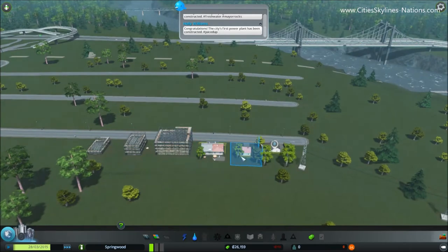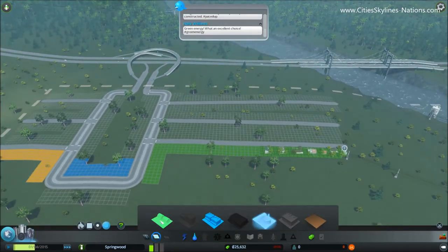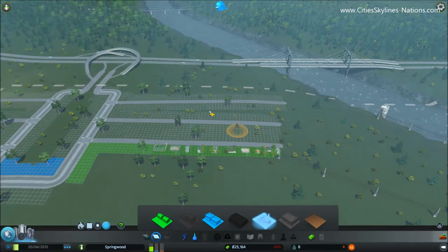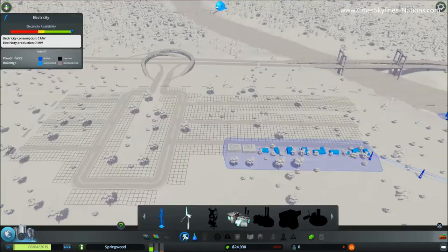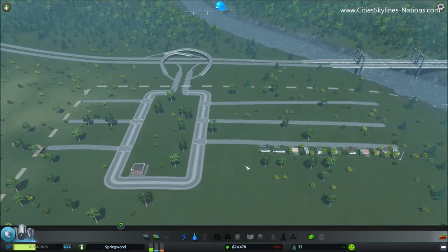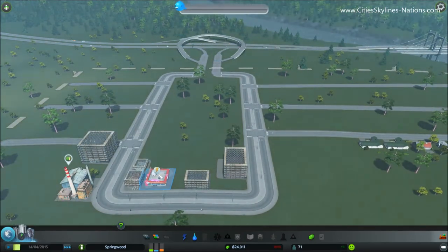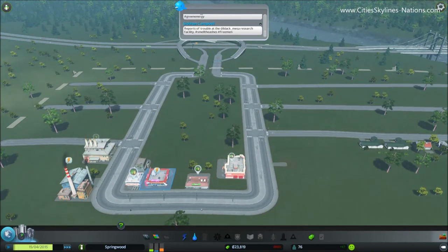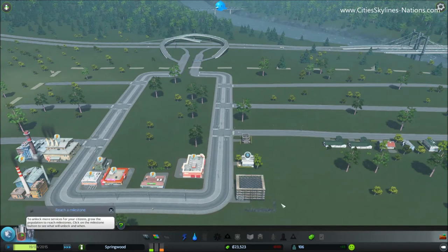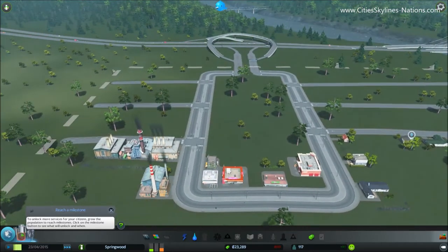We can already see people moving in and houses being built. As these buildings get built, the electricity flows across them. The reason we haven't zoned all of this as residential just yet is we want to make sure a line of buildings is created here so the electricity goes into commercial and industrial. If residential was created in a block, there would be no way for the electricity to jump across unless we built more pylons — however we want to try and do things without pylons at the start, just to keep everything looking neater. It's got a little electricity symbol which means it's not getting electricity, but as soon as some buildings are built here it should sort itself out. We've already got a hundred people moving in, and you can see the electricity can jump a gap of about one or two buildings width. Everything here is getting power.